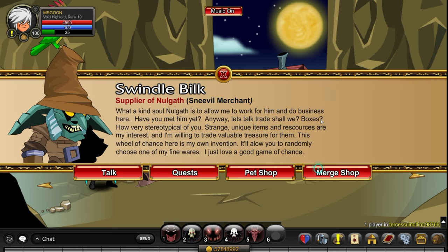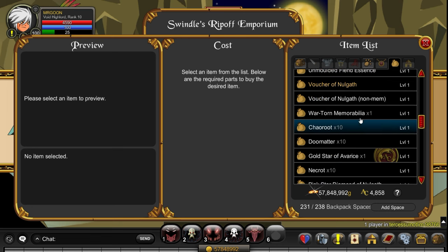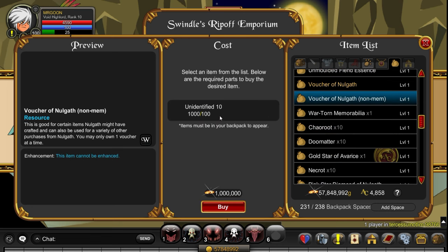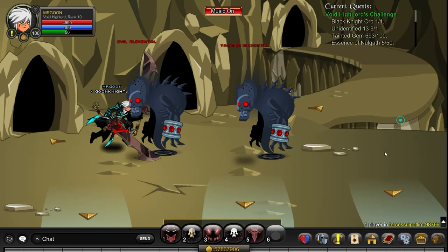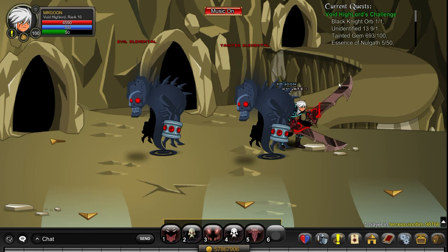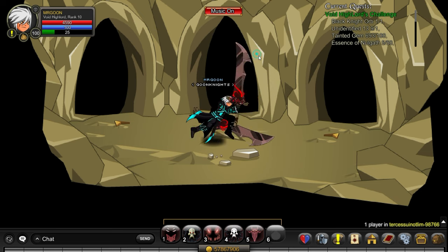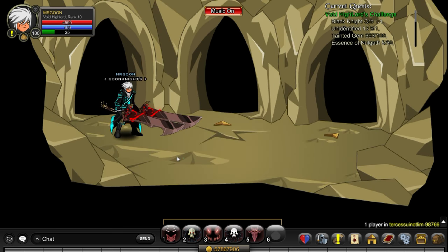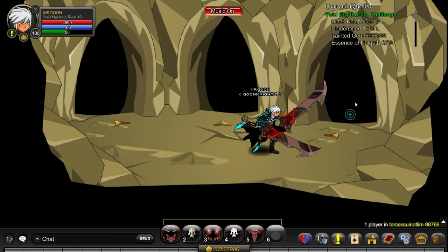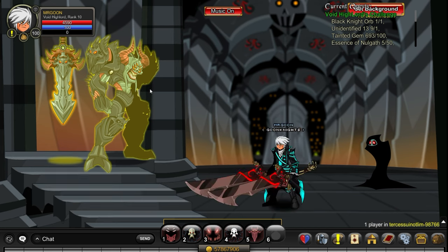The Voucher of Nulgath is from generic farming - you can get it from supplies to spin the Wheel of Chance, which is your best friend as a free player. Alternatively, if you have loads of Unidentified Tens and your luck's been really bad, you can buy it from the Ripoff Emporium. I've made a Nulgath farming guide for both pay-to-win and free players - check that out for all the different ways to farm regents.